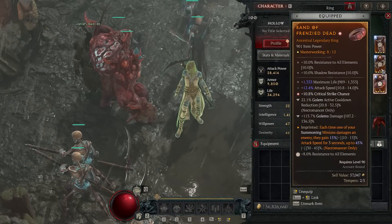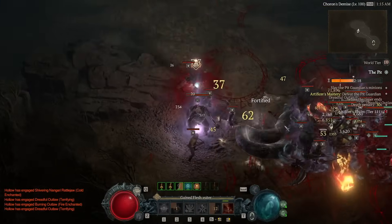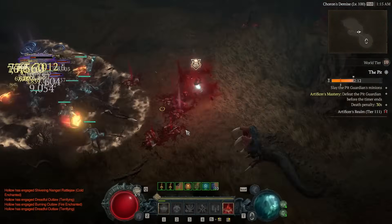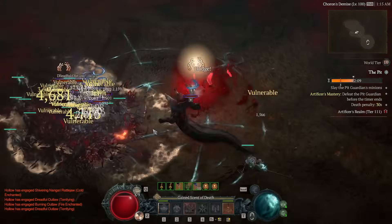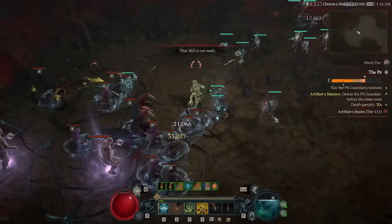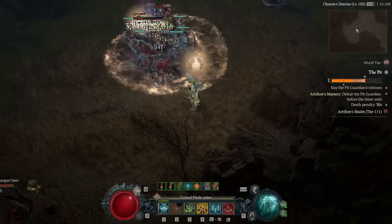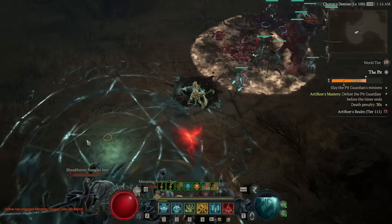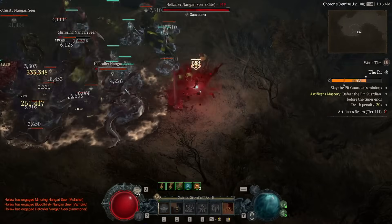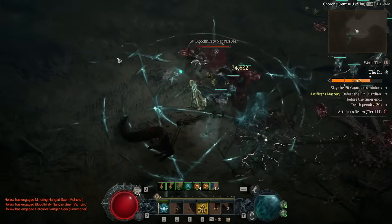Next, I'm no longer running Grasping Veins on any of my offensive slots. As I explained last time, it was just the best option outside of Inner Calm. The issue with Inner Calm is that while it offers a massive 30% times increase to your damage, you need to stand still for three seconds before it even begins giving you that. It's very difficult to achieve in pit boss fights where you've got to move around so much to avoid mechanics. Meanwhile, Grasping Veins basically gives a 25% crit chance increase, which is nice but not great for a whole offensive aspect slot. My theory is that because you're applying a debuff to enemies rather than a buff to yourself, the minions aren't getting the benefit for the crit damage part. So I dropped that slot to make room for an uber unique.